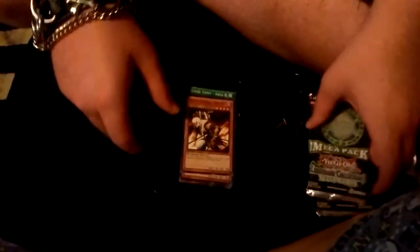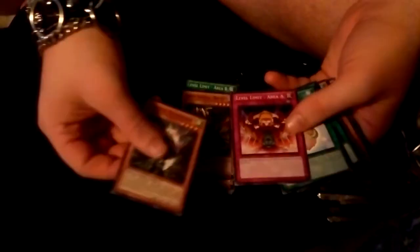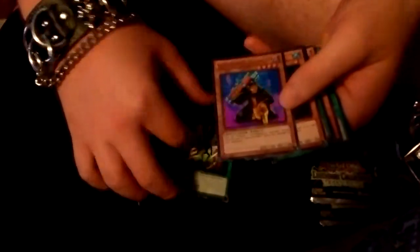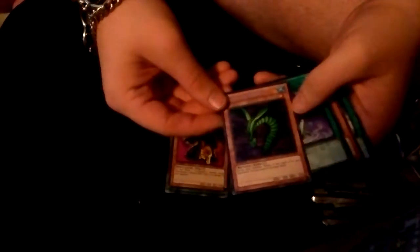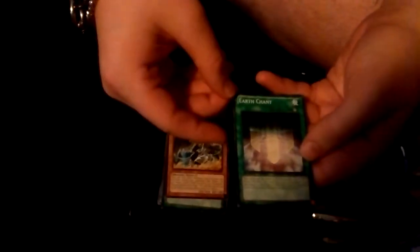I can read upside down — not one of my skills. Oh yeah, it opens backwards — my pack opening sucks. Arsenal Summoner. Level Limit A. Stray Lambs. Dark Door, got another one of those. Gravekeeper's Cannon Holder. Slifer! I wish that card would come off the ban list, but I doubt it. Sinister Serpent — super rare. An Earth Chant.